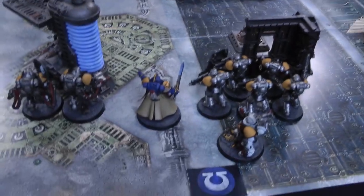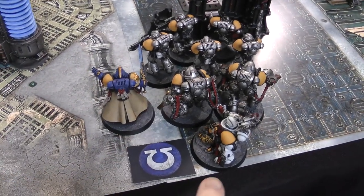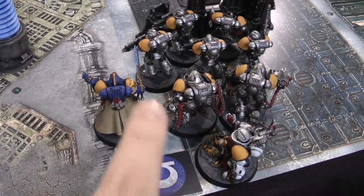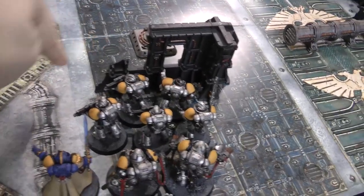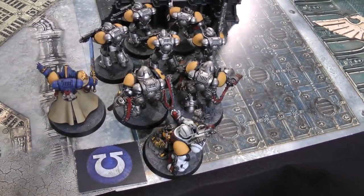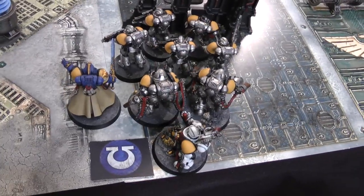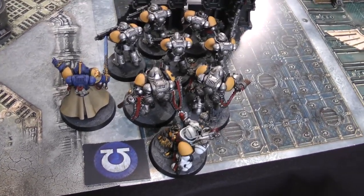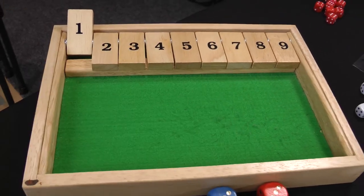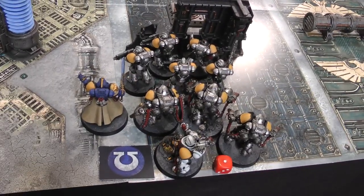On to Space Marines turn one. There's been a little movement: the Aggressors move over, the Apothecary moves back to make space for them, moving from behind the plasma relay into area cover. They only need to advance one inch so I won't bother rolling. The Librarian moves back a bit to ensure he's not the closest enemy model. At the end of the movement phase the Apothecary attempts to revive a dead Aggressor — on a four-plus he revives with one wound. He does it! Finally managed to bring someone back. The revived Aggressor rejoins the squad.